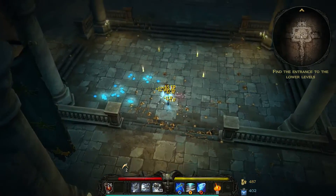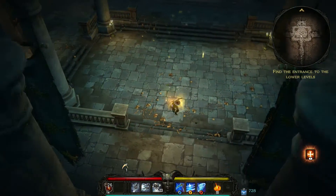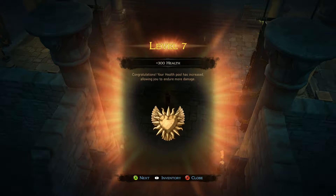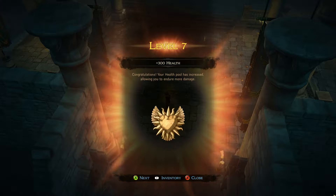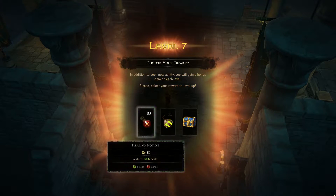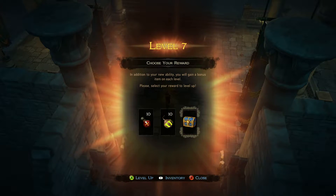I got these thingies — oh, it's just experience, nice. Level 7 — 300 plus health. Congratulations, your health pool is increased allowing you to endure more damage. Awesome! Healing potions or gift box — let's do a gift box.